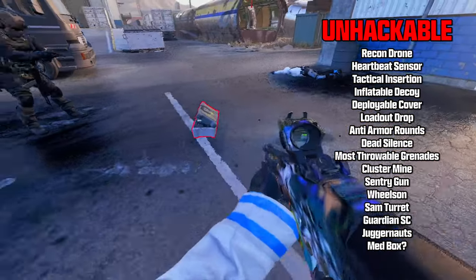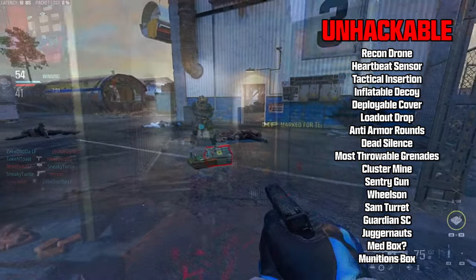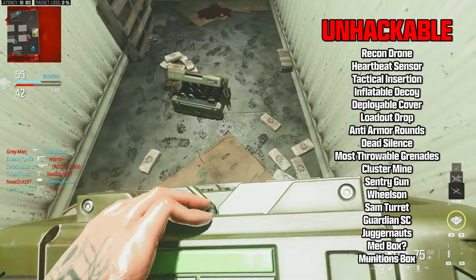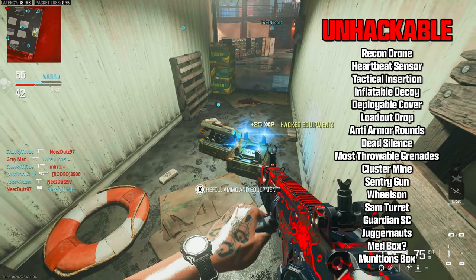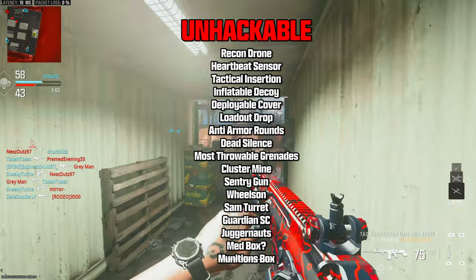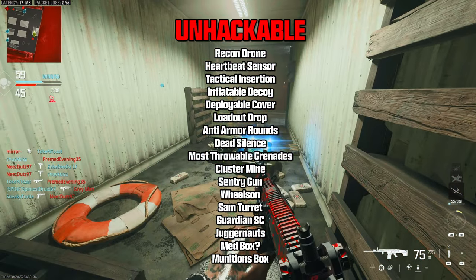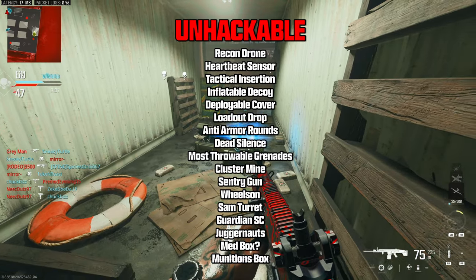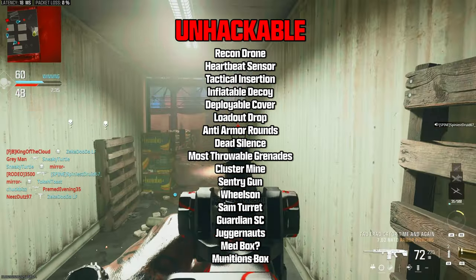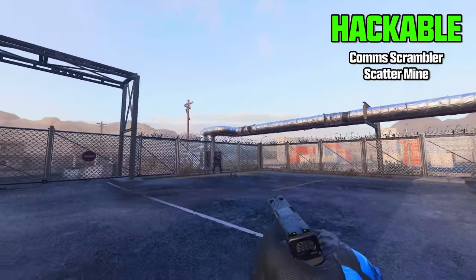The last two items the ACS can't hack are the Muni Box and the Med Box — though I think it actually can hack these, because I've tried it in a public match and it did work, but it did nothing in private matches. So just a disclaimer: this list may not be 100% accurate. I'm pretty confident in it except for the deployable killstreaks and supply boxes. Feel free to share your own experiences in the comments and we can build a running list of what is confirmed hackable and not hackable.